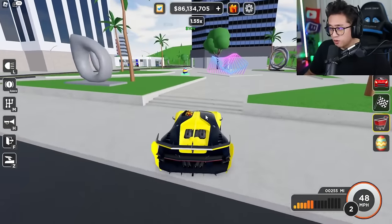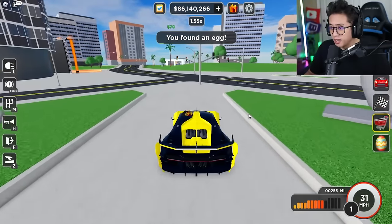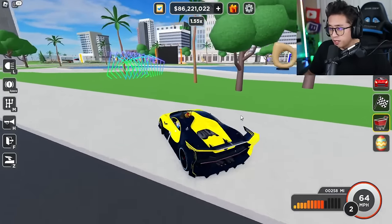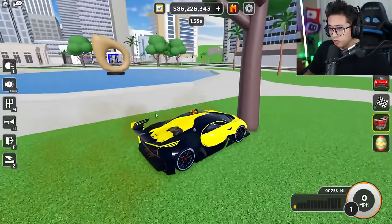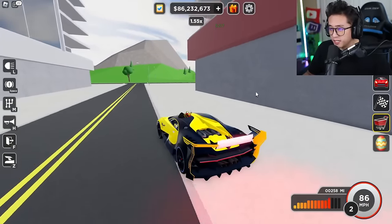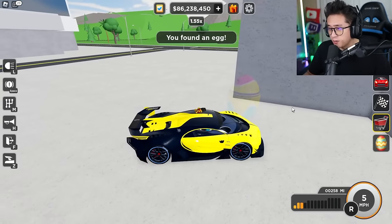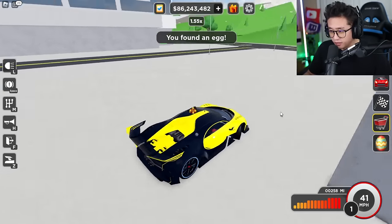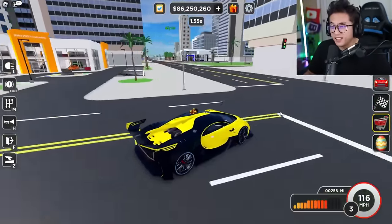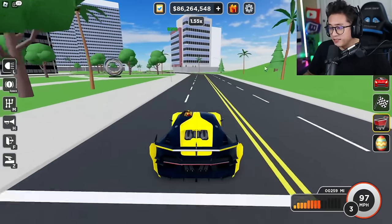After grabbing that egg, go down the street by the purple and blue statue in that area. This one's a bit tricky — find the big leaderboard and the lake area, and on the left side there's a maroon building. Right behind it is a pink-top yellow egg. If you're watching the video and you've got 17 eggs, you're on the right path.